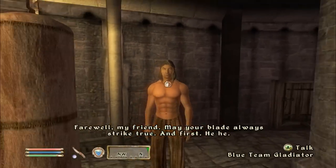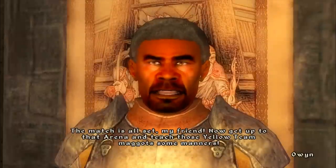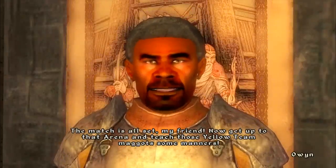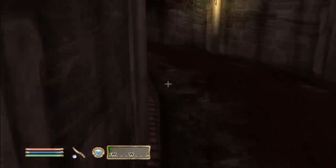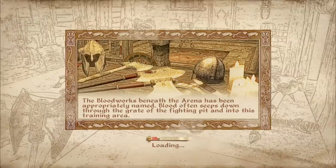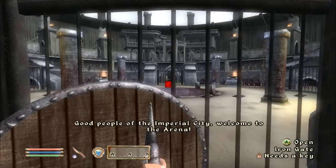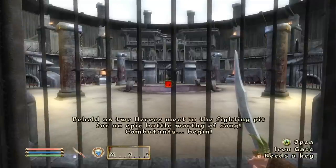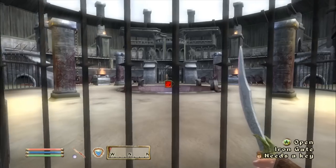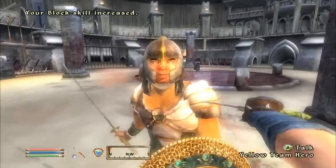A friendly fighter in the bloodworks says he saw our match against the Breton and is still in training but will get there. The announcer opens: 'Behold as two heroes meet in the fighting pit for an epic battle worthy of song!' In my other playthroughs I usually go into sneak mode and get a sneak hit off, but my sneak just isn't high enough.